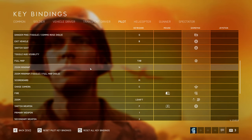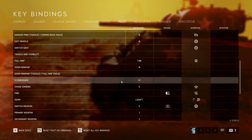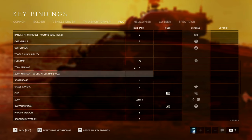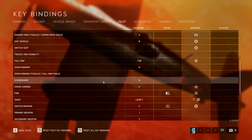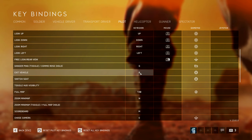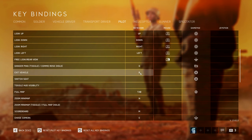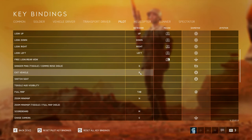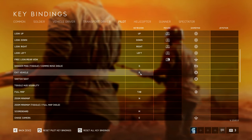I like to put the full map on Tab and swap the scoreboard to the M key — not a massive deal, but Tab is an easy key bind for expanding and shrinking the map. One more big help: change exit vehicle to B on the keyboard. By default, enter and exit vehicle is E, and the last thing you want in the middle of a dogfight is to accidentally hit E and bail out of your plane. It doesn't have to be B, just anything you won't hit by accident.